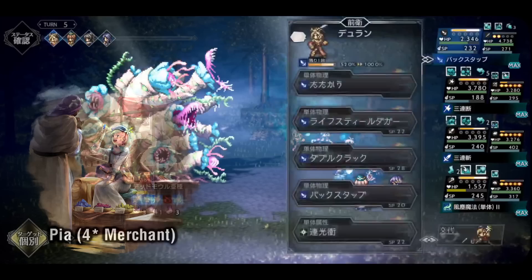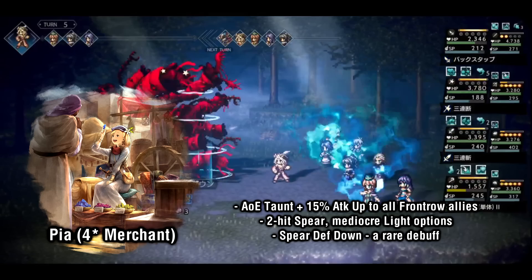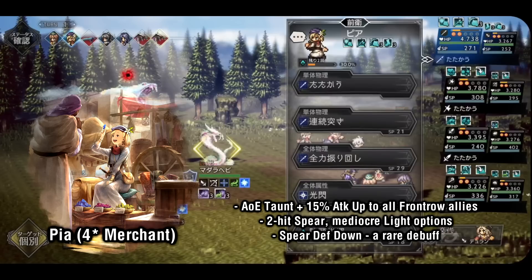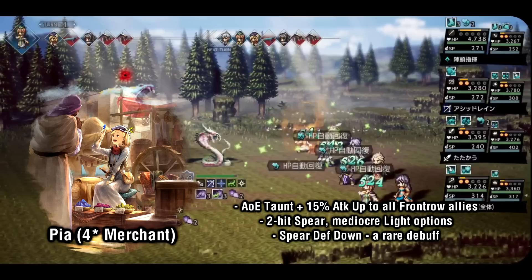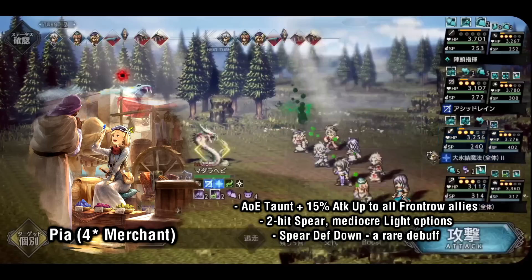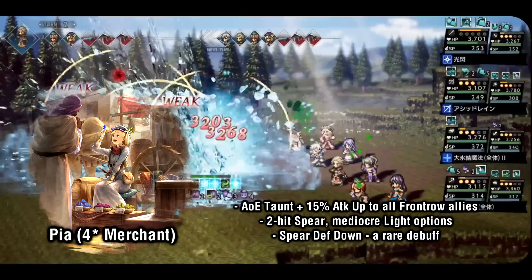Finally we have Pia, who is the other 4-star merchant with access to an AoE taunt like Devon. Unlike Devon whose taunt is attached to a defense buff, Pia's taunt applies 15% attack up to your entire front row when used. You can potentially taunt the entire enemy team for 5 turns while also boosting your party's attack for 5 turns with a single boosted use. Her ability to inflict 15% spear defense down becomes more useful as your roster develops. Also, Pia's special ability when it eventually comes out is actually one of the strongest buffs in the entire game.